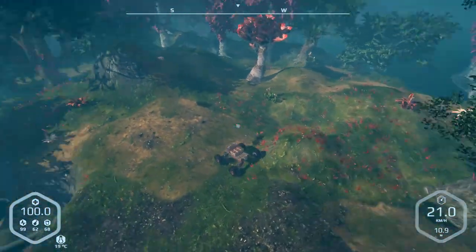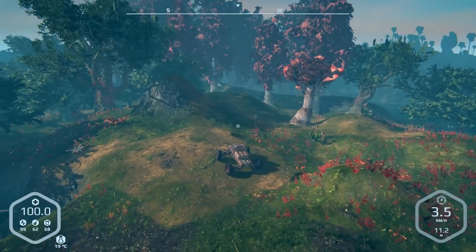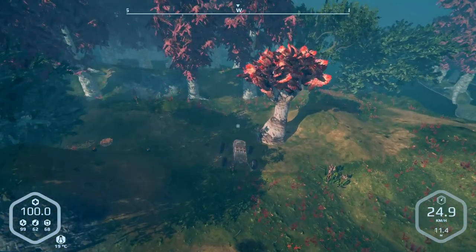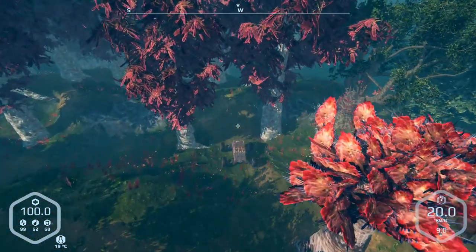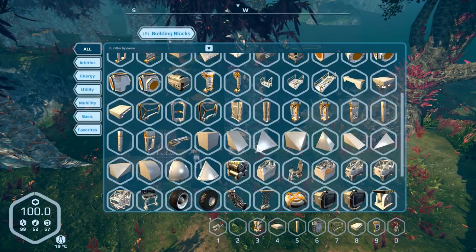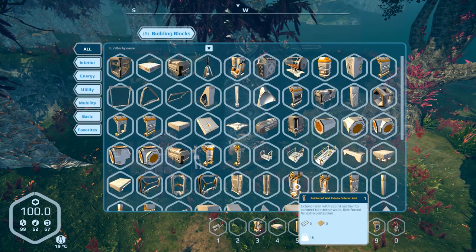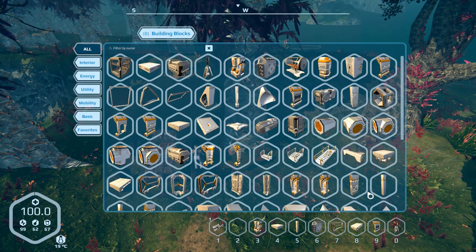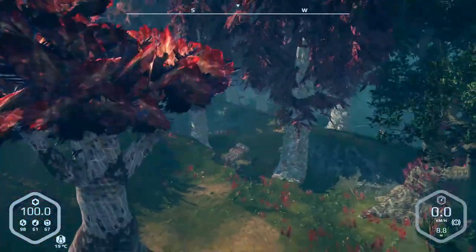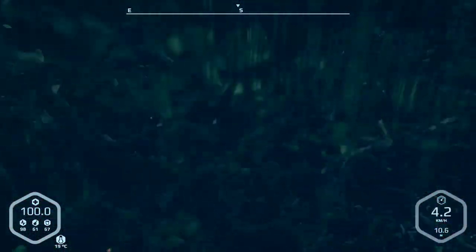Another suggestion was to dismantle the rover and everything in it, take it with me, fly across the water until I'm back online, and rebuild everything. I thought about that too but wasn't sure I'd have enough room. I also had my own idea — I wanted to make a barge using floating foundations, use the old Chidi drive on it, and boat my car across the water. But that's not going to happen.